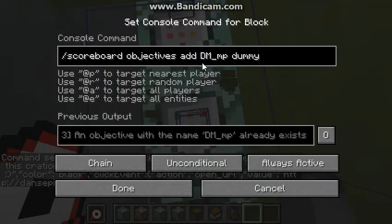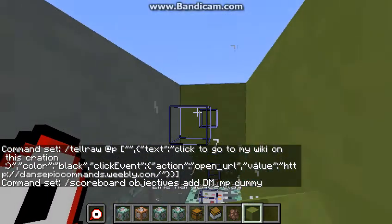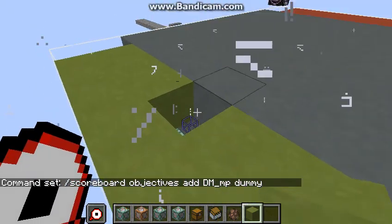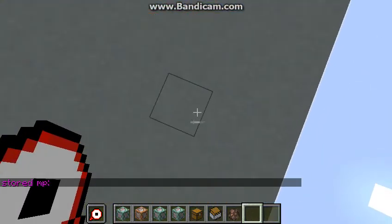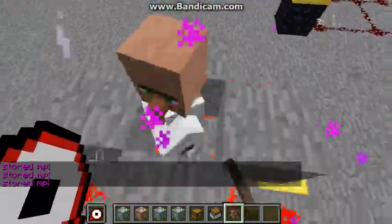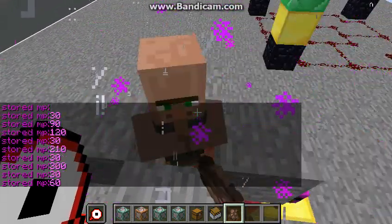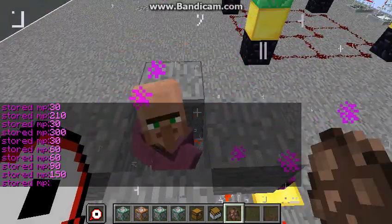Here's the scoreboard add for the MP. What this actually does is it adds a variable or number called MP. Once I set a mob's MP to something — which I do in another command with the villagers dropping, or I can just set it using other things — like if I put enough villagers here, it will eventually give me some MP, but I'll have to wait a while.